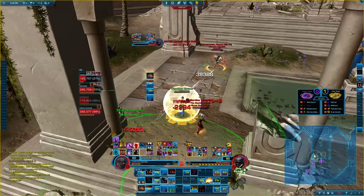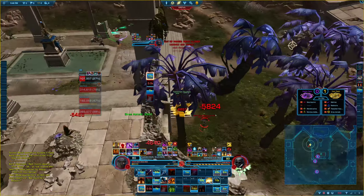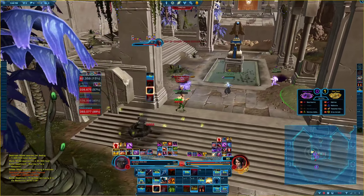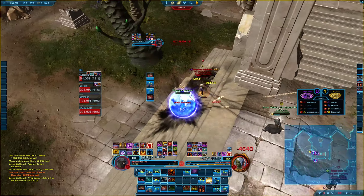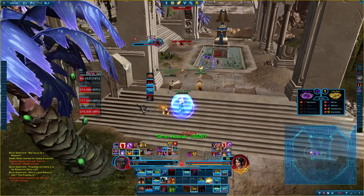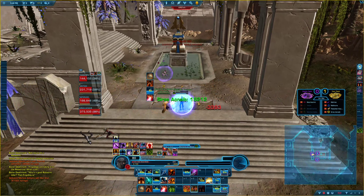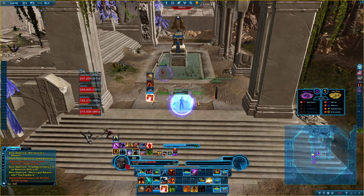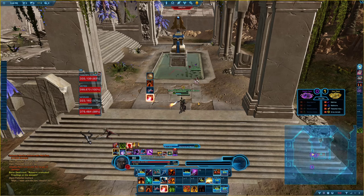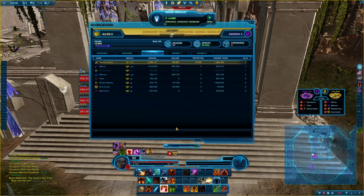I'm running at this point and I get some nice off-heals from my sorcerer — or maybe it was the sentinel. Either way I pop the stealth scan, then think I can kite out of it. If I kill the mercenary here, even though I might die afterwards, it's a 2v4 and my team should have it. We kill the mercenary and afterwards it's a quick cleanup. The assassin vanishes one more time but then decides to just stand there since the match is over.